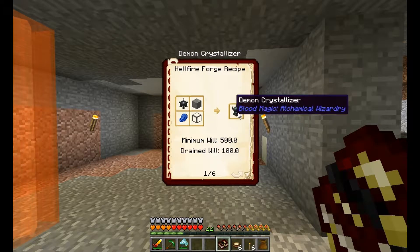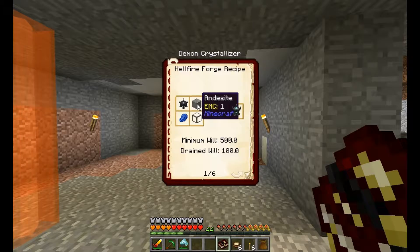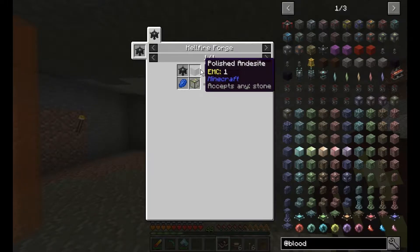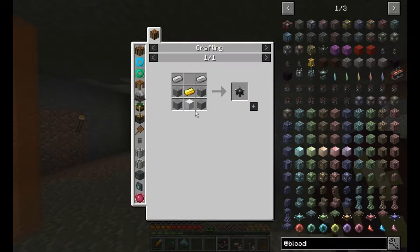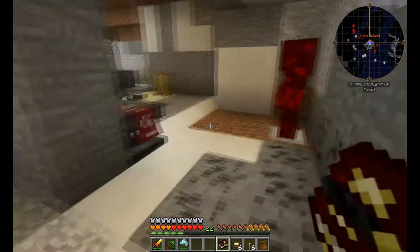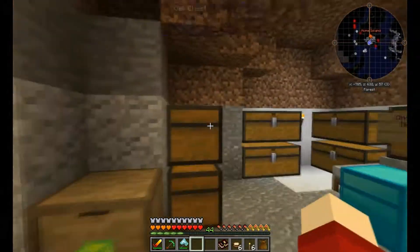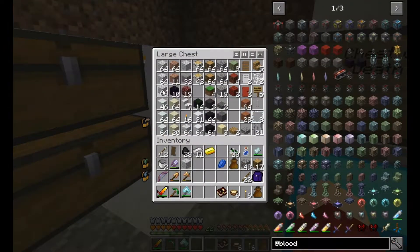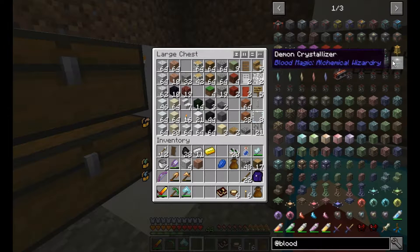We're going to need pretty much any stone, any glass, lapis, and a hellfire forge — which is a load of iron, some gold, and any block. So I need nine iron for the block, two for the crafting, one gold, and then a lapis. I've got lots of diorite so let's use some of that — four pieces — and one granite for the actual crystallizer.